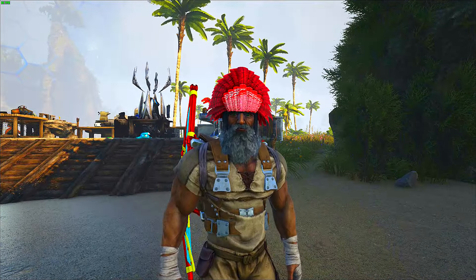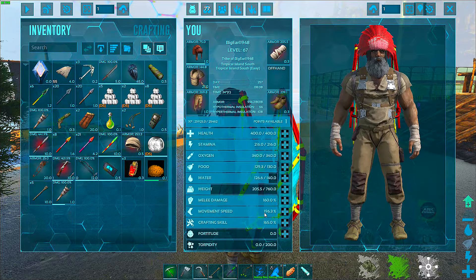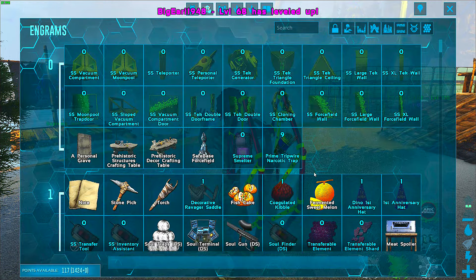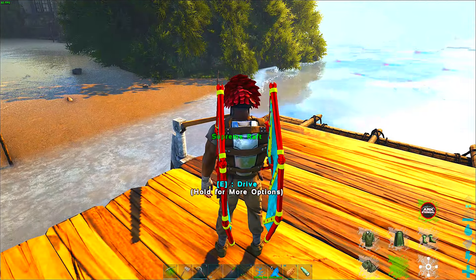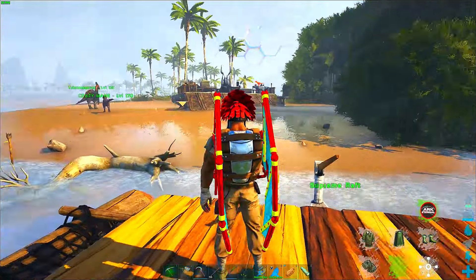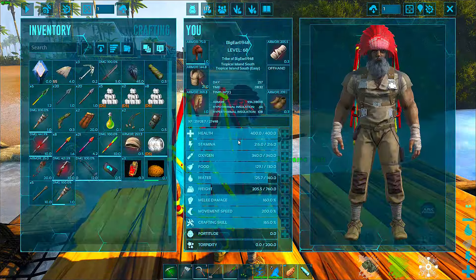Today we're going to go out and do some exploring, see what's out there. I got a level. I know for me, I put everything in movement speed, baby. Movement speed. Now I got the Supreme Raft right here built. What I want to do is go explore. I want to see what's out there. But let me see what I got on me.